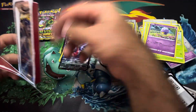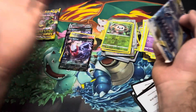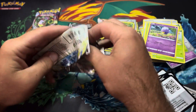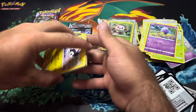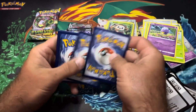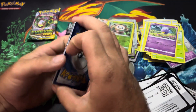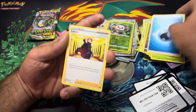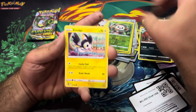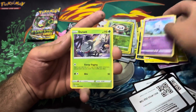I mean you get a couple ultra rares which is nice — it's better than pulling a reverse — but nothing crazy. At one point they did have like crazy ultra rares in these. There was like a shiny Steelix from a Hidden Fates box or something. Actually I think it was a Rayquaza that you got from one of the Hidden Fates boxes, so it used to be really good.